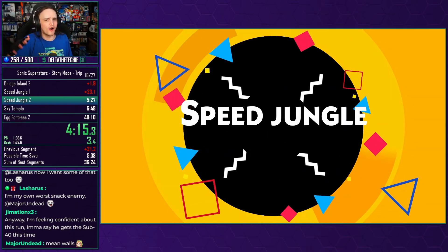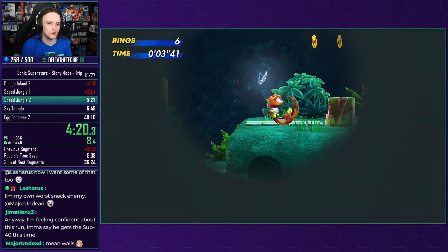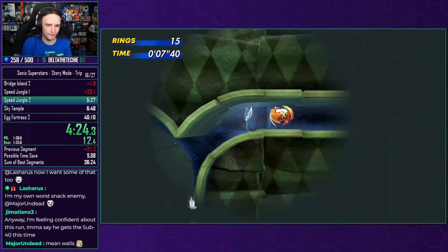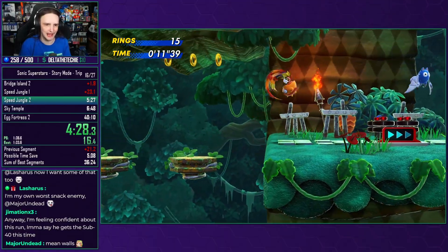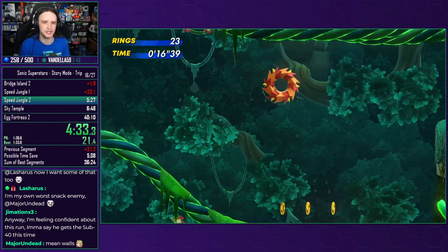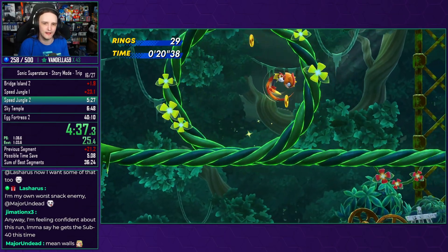So Speed Jungle Act 2 is more of the same. We got speedy vines in that, but we also have a spotlight that is trying to reduce our vision here. Not a problem though, because we know exactly where we're going. We're going to run our way through, do the lip here, do a big old jump up this section, land on this section to get up to the top. Didn't quite let us get up the top there, so I'm just going to grab some of these rings and then leg it.